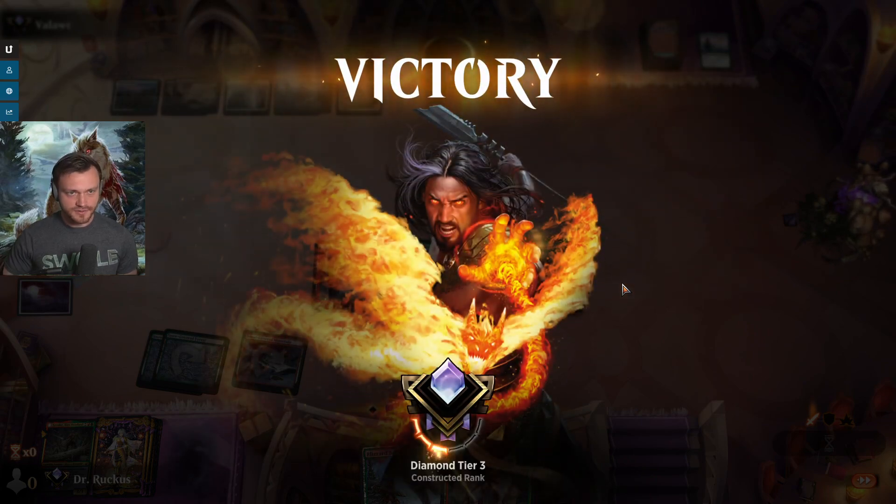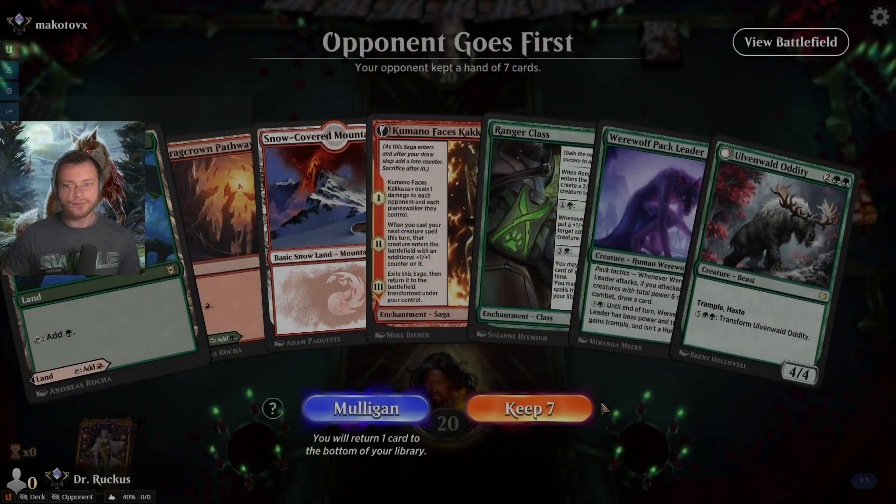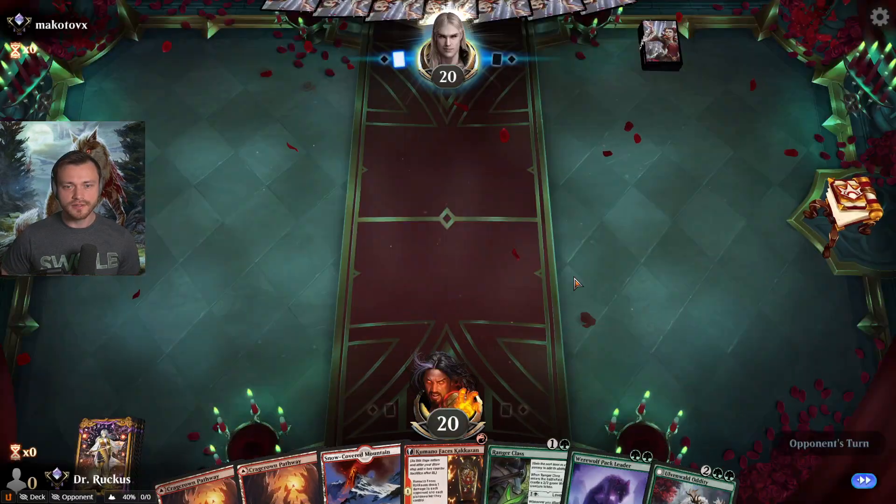I haven't tried out the Esper version of this deck in Kamigawa standard yet, but I will at some point. Great curve here — I think we're going Kumano on one, Ranger Class on two, delaying the Pack Leader by a little bit.